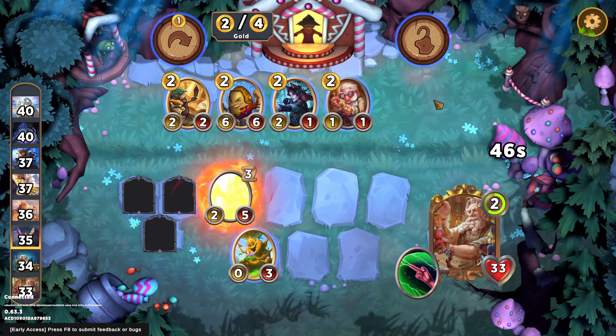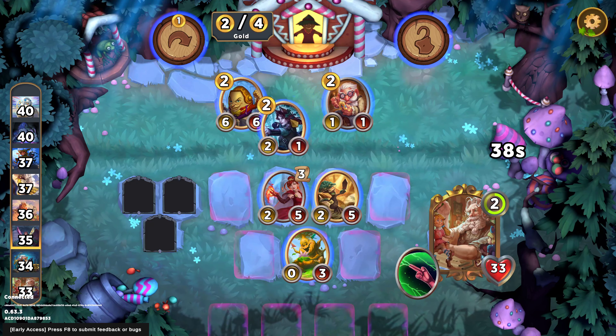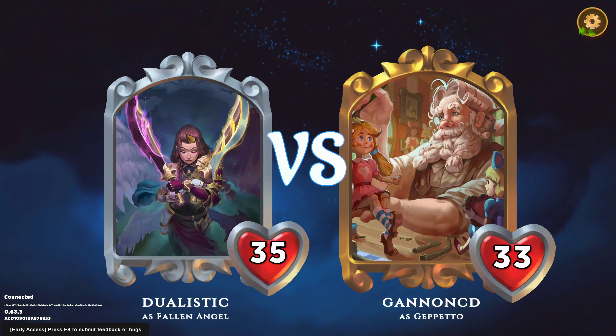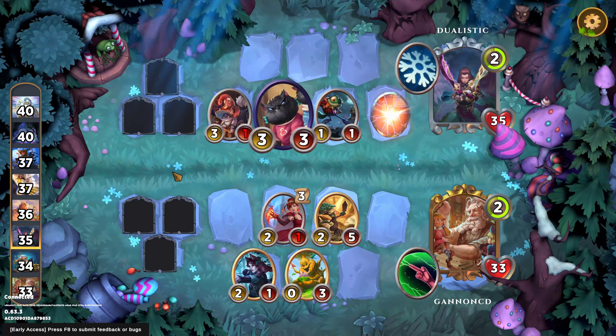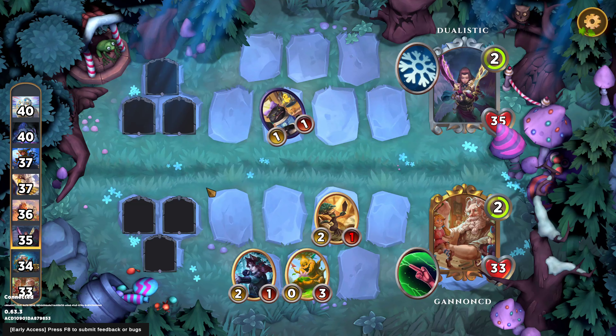Eeny, meeny, miny, moe — we have a couple good hits and a couple bad hits. Given that we have so much toughness, I want to back row this Sherwood Shershot. We haven't seen any characters that summon units, which is a bit unfortunate. But if we get Princess Peep on turn 3, that's where Geppetto really shines. I heard Peep is a 3-mana 1-1 that summons three 4-4s — that's 13-13 total, which is just ridiculous. We do win this because we backlined the Sherwood Shershot. Not dying and beating Fallen Angel is pretty good.